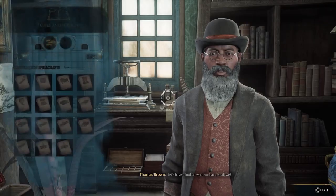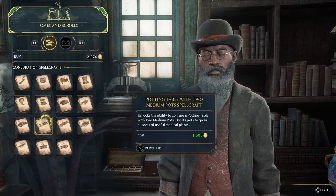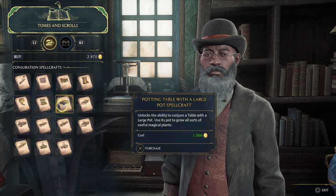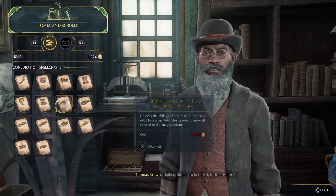Because we need to look at what we have to buy — a bigger potting table with two medium pots. Actually, the potting table with a large pot spellcraft — yes, this is what I want. Thank you.